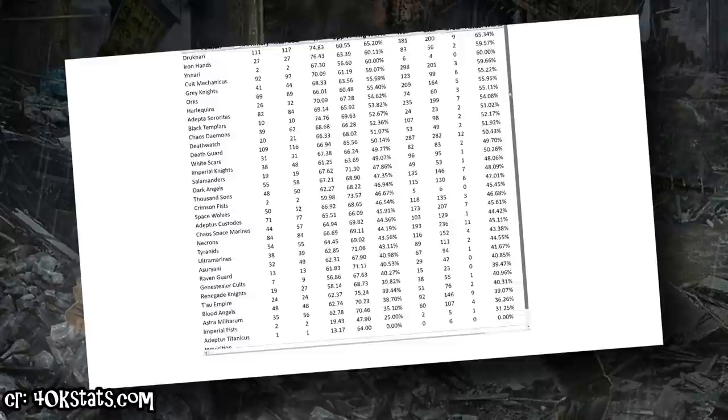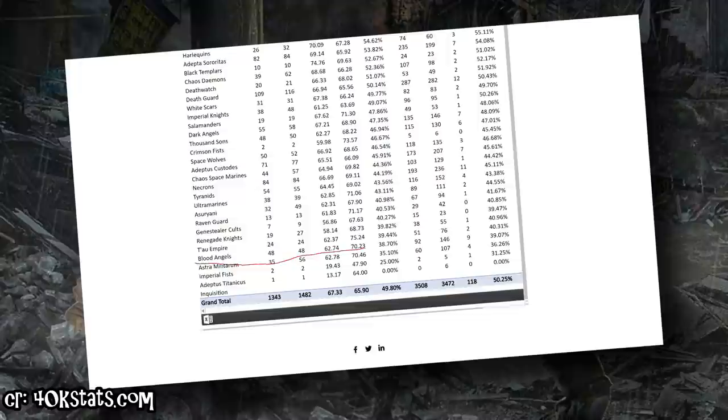Blood Angels' place in the meta has been a subject of much controversy in the 40k community since their codex supplement was released. While a lot of players still swear by the Blood Angels, their win rates aren't quite keeping up, and outside of Imperial Fists, they are down in the dumps with one of the worst win rates in 40k. Seriously, they're getting beaten by Tau and Genestealer Cult.